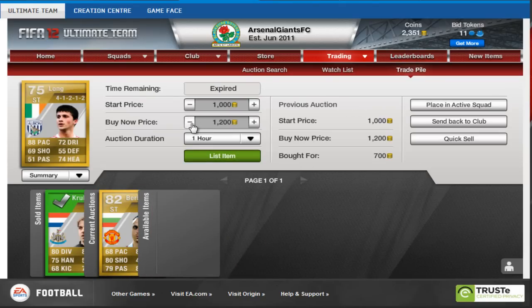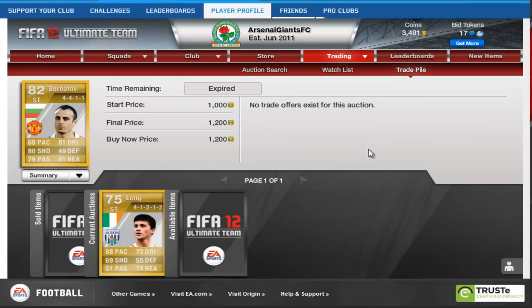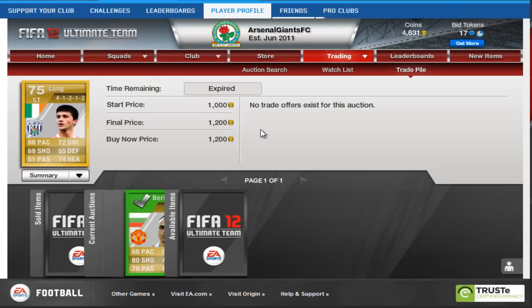Shane Long and Berbatov continue not to sell, so we put them back up again. We do actually finally sell Berbatov for 1,200 coins buy it now, so that is a nice 350 coin profit. And we do eventually sell Shane Long for 1,200 coins, so that is a 500 coin profit.